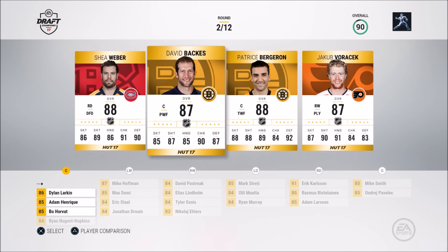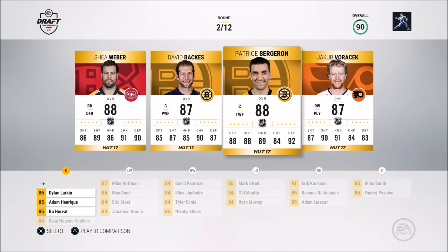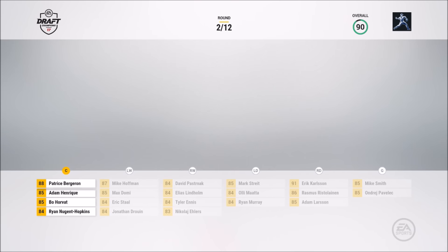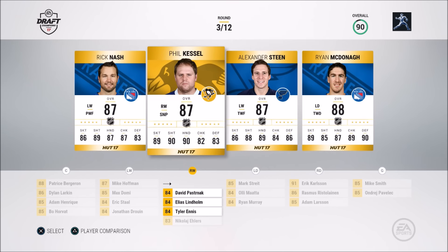In the second round I can't go with another D-man. David Back is at center but he's a bit slower. Patrice Bergeron — we're going with Patrice Bergeron at center, although Ryan Nugent-Hopkins will get knocked off the team. The centers are looking pretty good. Phil Kessel's got 89 speed — if you watch hockey you'll get that reference.